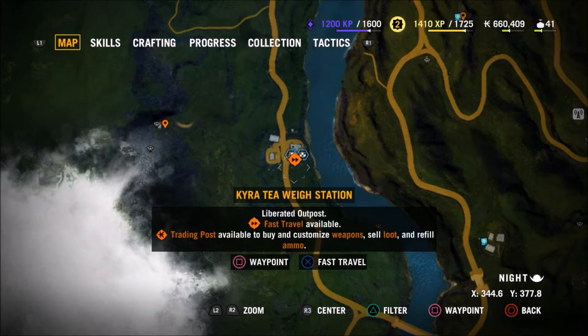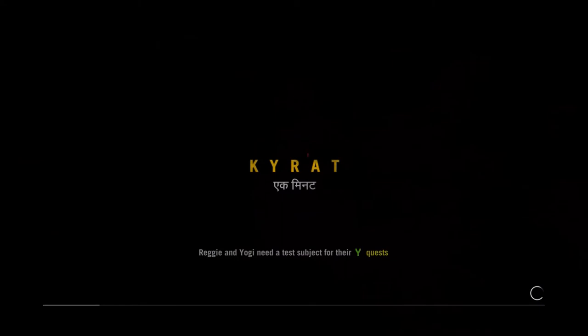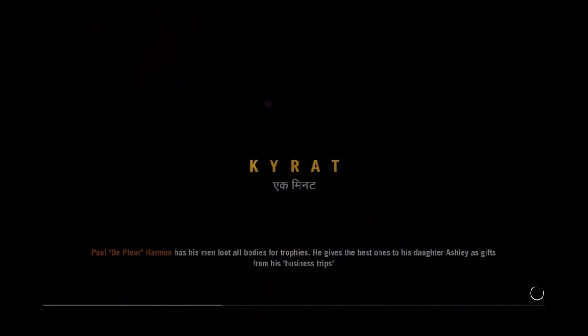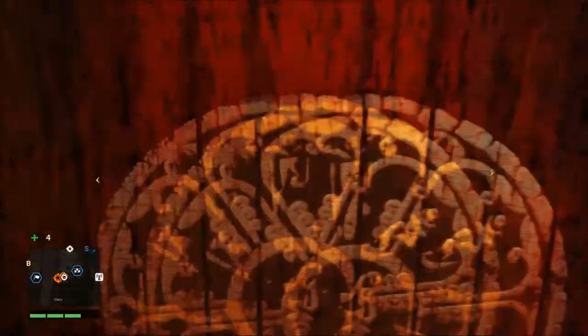So we're going to go to the Kaira T way station. We're just going to fast travel there, just teleport. Got some helpful advice on the screen, and by helpful I mean it's stuff that you already knew. So yeah, we're in here, we're just going to kick open this door.